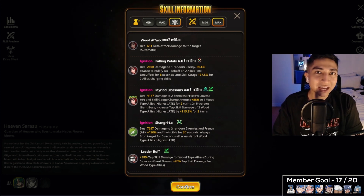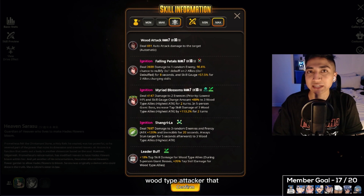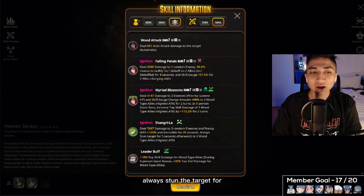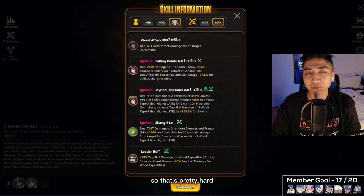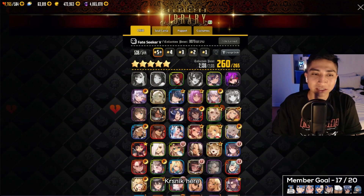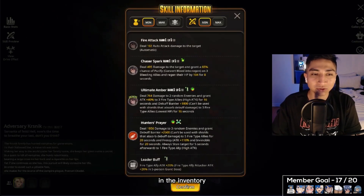If you have Annie invested, she is very amazing alongside Sarasu — make sure to run those two side by side. Once we receive a future wood type attacker that is tap-based, Sarasu will do amazing alongside them. For the drive skill, she deals 7,697 damage to three random enemies, with frenzy attack +120% and invincible for 20 seconds, plus always stun the target for 5 seconds afterward, to three wood type allies with highest attack.